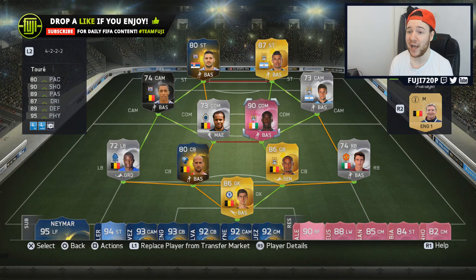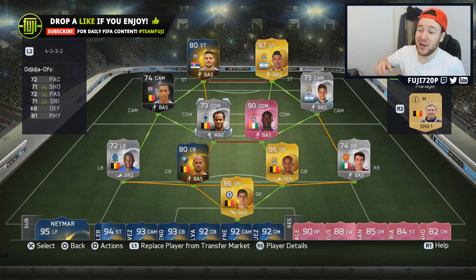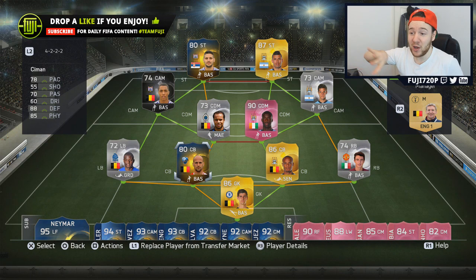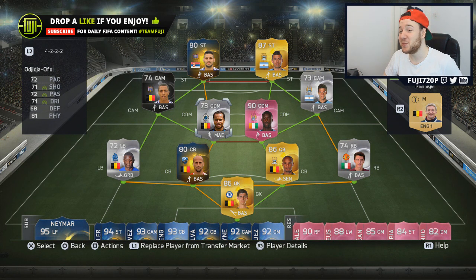Moving over to the CDM spots, we've got A Foe and Yaya Touré — and this pink card is actually broken, it is so good. Moving to the defence, we've got Tshimanga, the pacey guy with 92 pace, pretty awesome. I wanted to build a hybrid around him. Alongside him is Darmian on his transfer card, which is now extinct — a good player, nice tackling, a little weak at times. And in goal we have Courtois, so it's a pretty solid side.